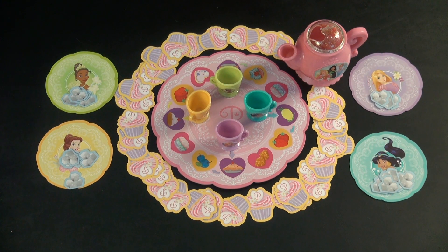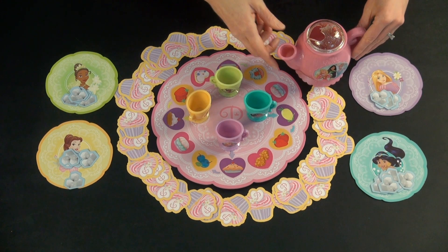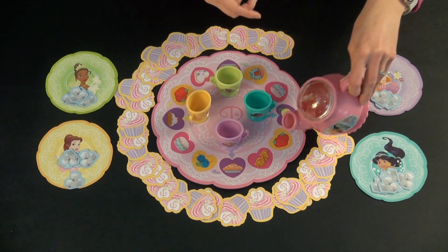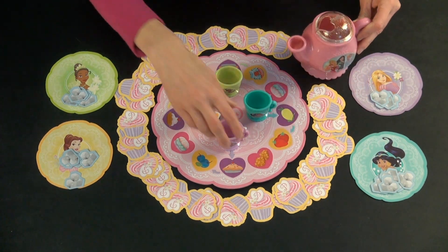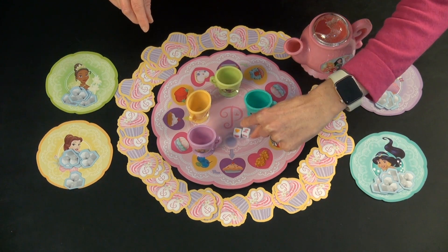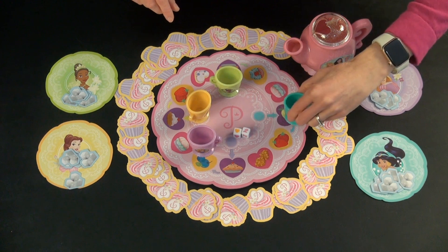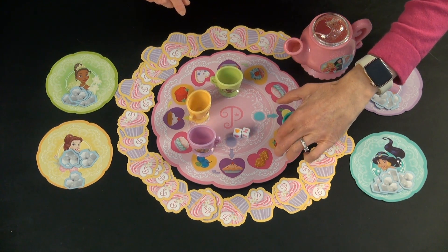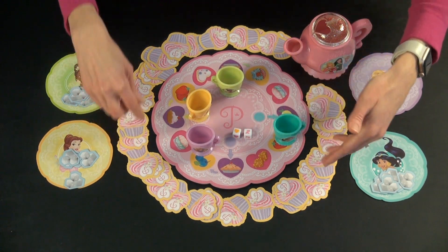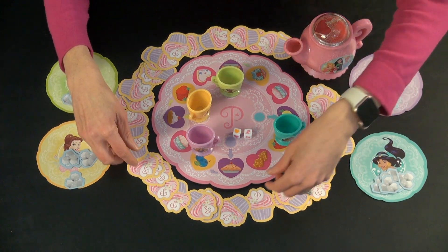The youngest player gets to go first. We'll say that is blue Jasmine, and on your turn, the teapot is very fun because that is how you roll the dice for the game. So you roll the dice out of the spout, and you go to the nearest color that matches the one that came up. So you move clockwise around the board. They would land on yellow, which has a strawberry on it, and the number two.